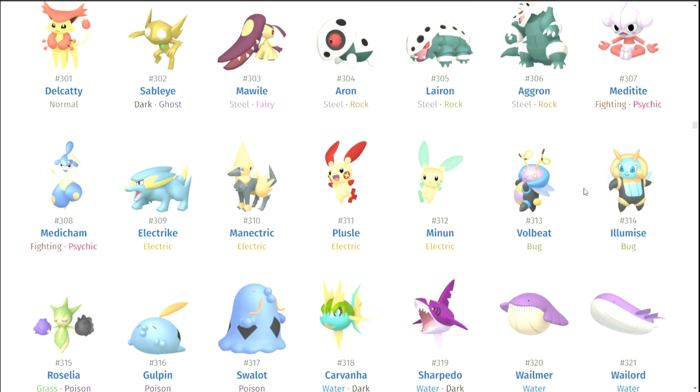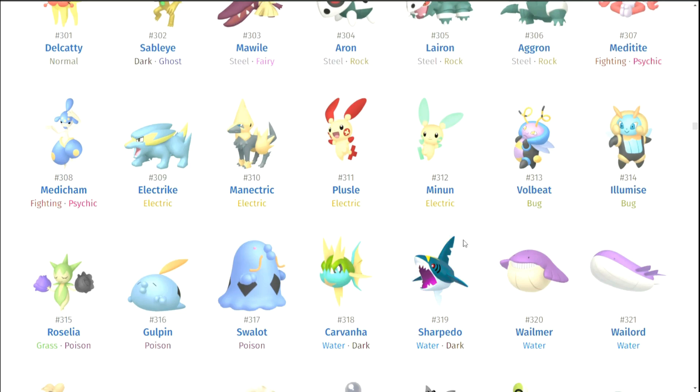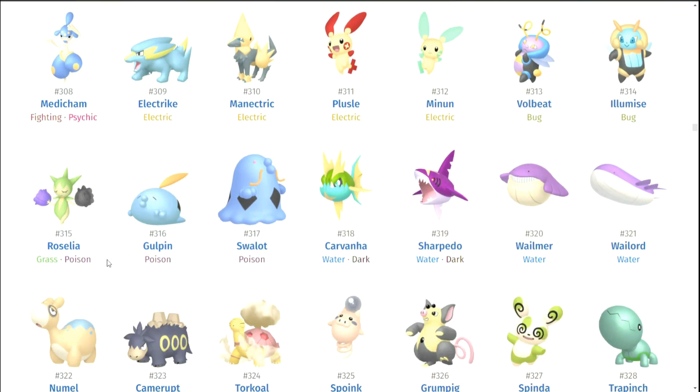Volbeat and Illumise — I feel like I just don't like them in general so it's kind of hard for me to judge. Roselia and Roserade — I actually really like them. They kind of have the same thing going but went in a different direction compared to Sableye, because Roselia has a red and blue rose and in its shiny it has a purple and black rose — kind of the rare roses. I'm really into that color choice, it feels like it was purposefully made.